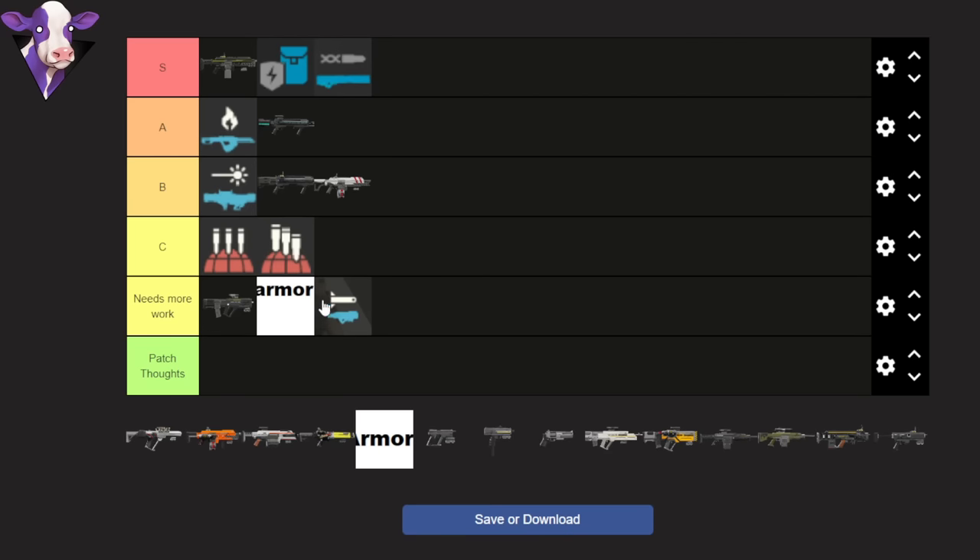In the needs-work tier, you'll notice I put the Liberator in here because I mentioned assault rifles earlier. I think the reason why a lot of people don't like the primary weapon options is that the assault rifles feel like they need work. I don't know if the damage needs buffing, or the mag capacity, or if it just needs some ease-of-use tweak — but I think a lot of people like shooting assault rifles and none of them feel particularly strong in the game.